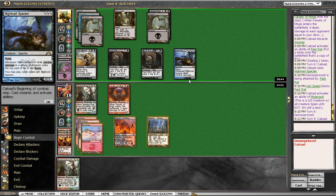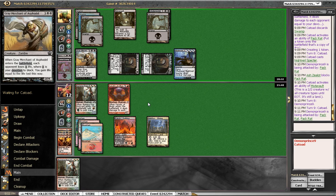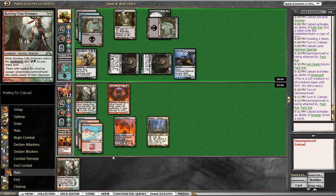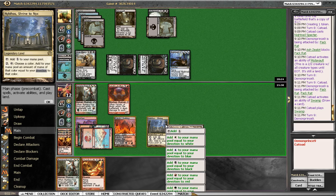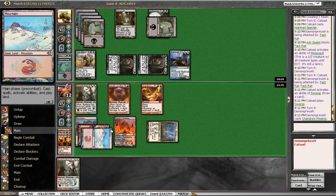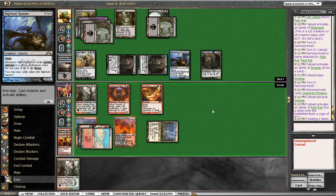If Stormbreath Dragon doesn't even do it with this in play — ouch. He Thoughtseizes us — but he can't Thoughtseize us because if this is a Lightning Strike he's just dead. Fence Grey Merchant, we're dead. He's got this but it blocks, so there's that. He's gonna make a dude and then we're dead — make two dudes. We could have attacked there but then we're actually just dead on the crackback. Yeah, we're dead.